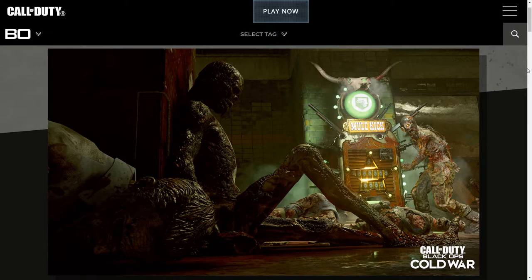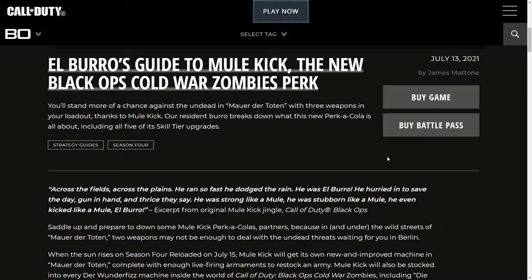We'll find out if they've integrated any new or old perk mechanics — like what they did with Electric Cherry into Elemental Pop — into Mule Kick. Before getting to the blog post, please if you enjoy the video and the content I make, make sure to subscribe so you don't miss any upcoming content. I'm gonna go all out on YouTube on July 15th about Mauer der Toten — Power, Pack-a-Punch, Easter Egg, everything — so definitely subscribe so you don't miss it.